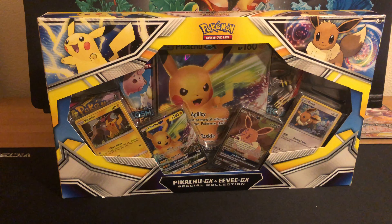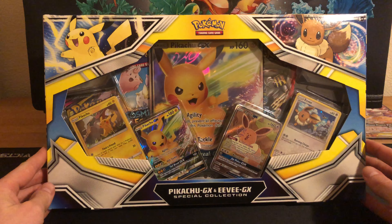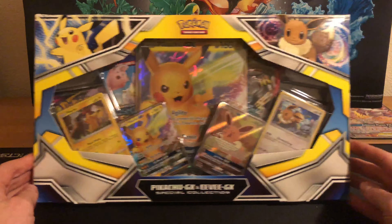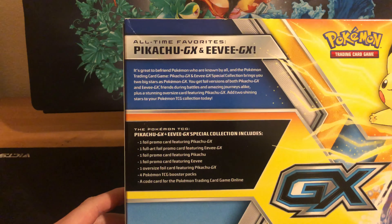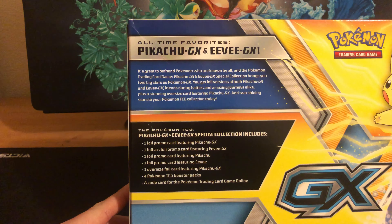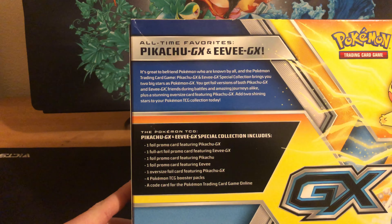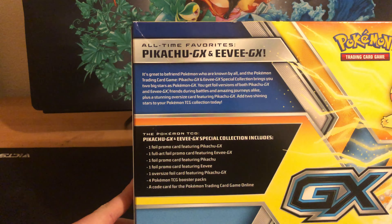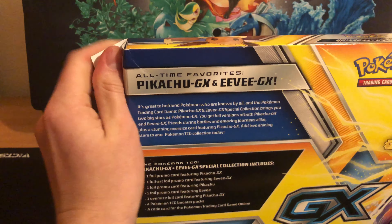What's going on everybody? My name is Brandon Purcell and welcome to another video. Today we are going to be unboxing the Pikachu GX and Eevee GX special collection. As you can see, what is included is a promo card, an artful foil, another promo, another promo, an oversized foil card, TCG booster packs, and a code for your online gameplay. Alright, let's go ahead and get right into it.